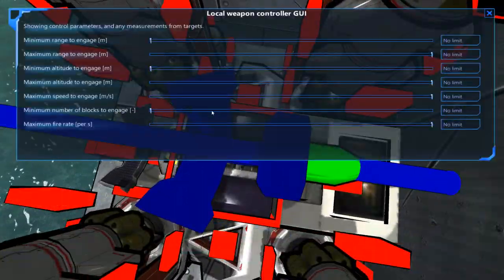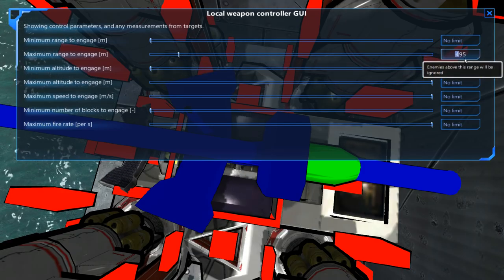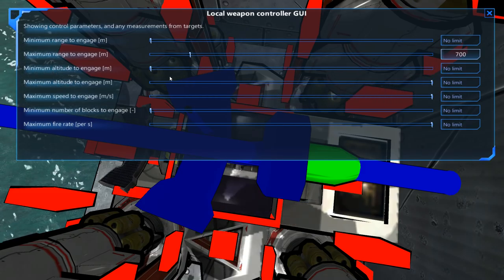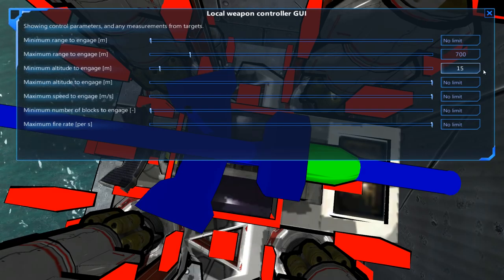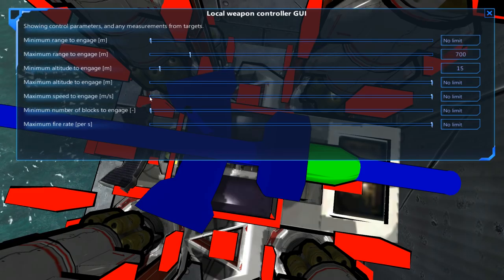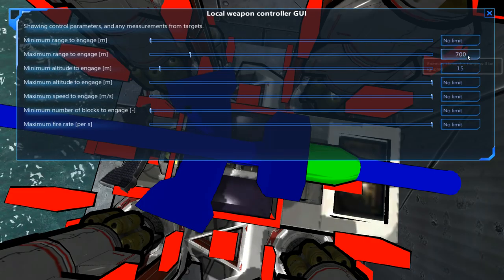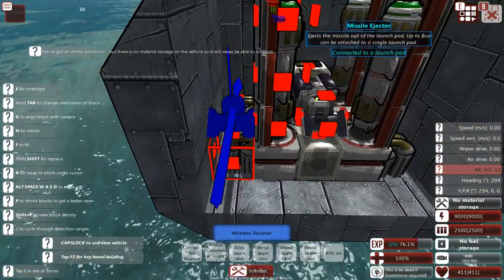Let's set up the local weapons controller. The missile range on these things is not fantastic. Maximum range, I'd say, is about 700 if you only have one fuel tank — that might even be stretching it. Minimum altitude to engage is going to be 15, so that it can still engage some surface threats, but only if they have a pretty high draft. I'm not going to set a minimum range, maximum speed, or maximum blocks. Maximum range: 700. Minimum altitude: 15.